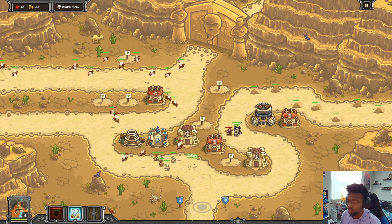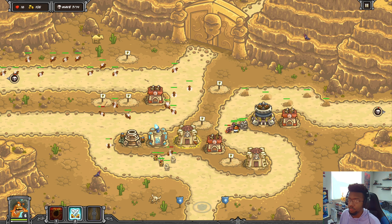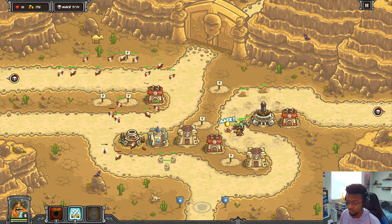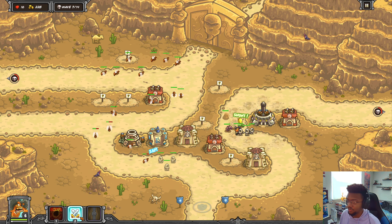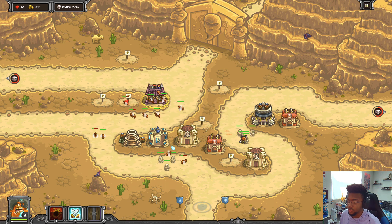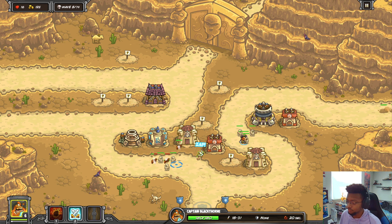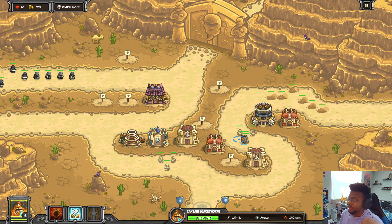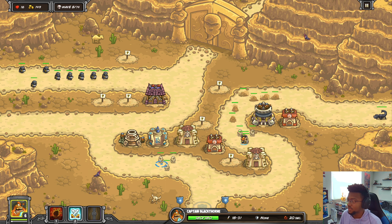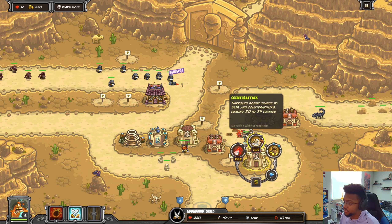Actually we're kind of screwed here because that's a lot of wasps and I don't have a lot of ranged towers. The wasps are flying so I can't really do anything about it. We're kind of holding them off but just barely. I think I want to go for crossbow forts. I can still get Falconeer because they'll probably buff the range. It seems we're not going to lose any lives to this wave, and somehow we didn't lose anything - that was close for comfort.